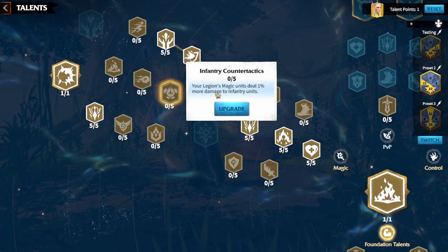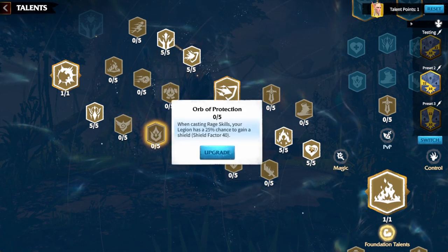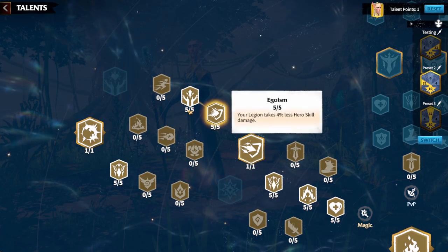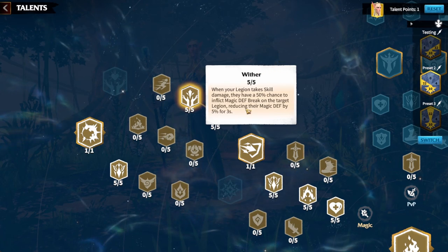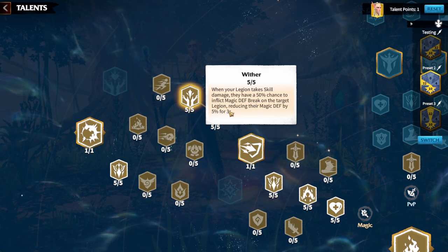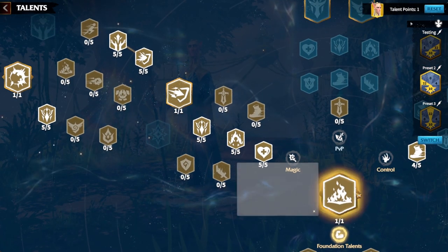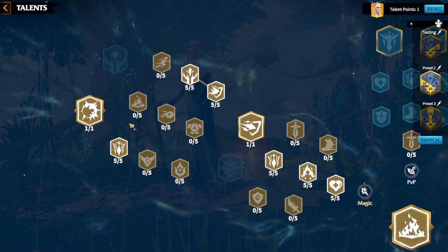With remaining points in the Magic tree you can take one point into less skill damage taken, or the shield factor — it's your choice. If going down the full Magic tree, always put five points into Egoism for extra tankiness, and five points into Weather for a 50% chance to inflict a magic defense break on the target, dealing more damage. This is yet another debuff triggering Backstabber.